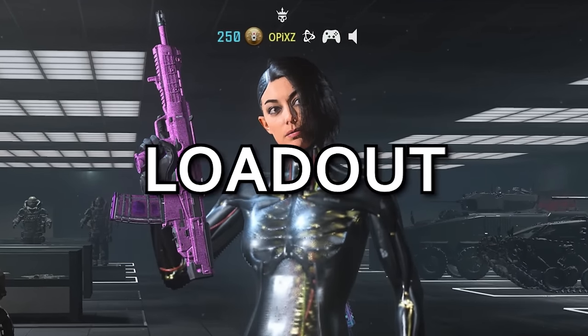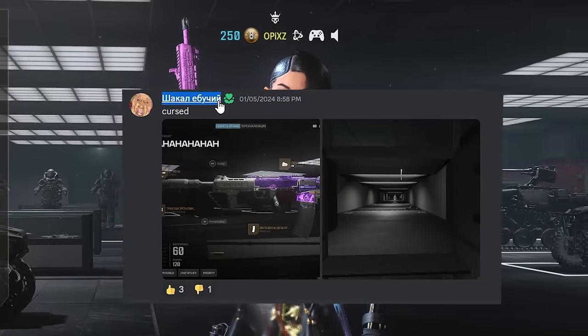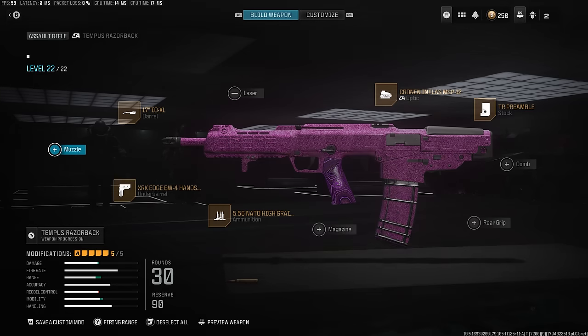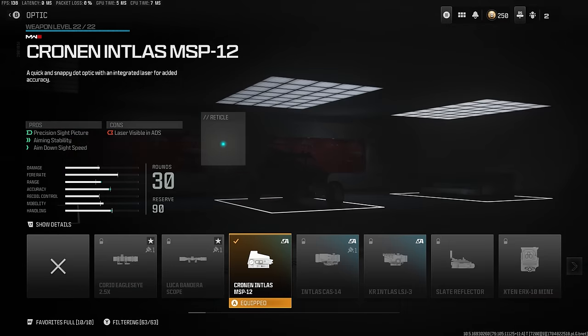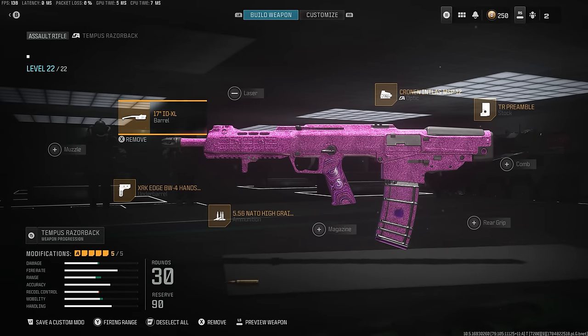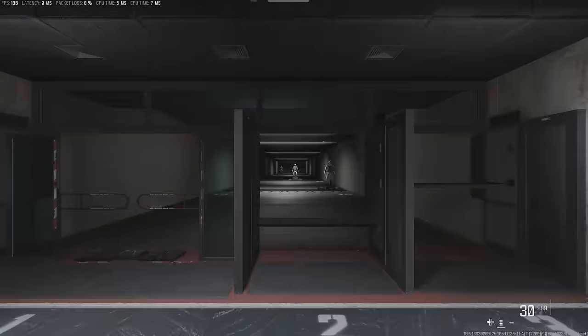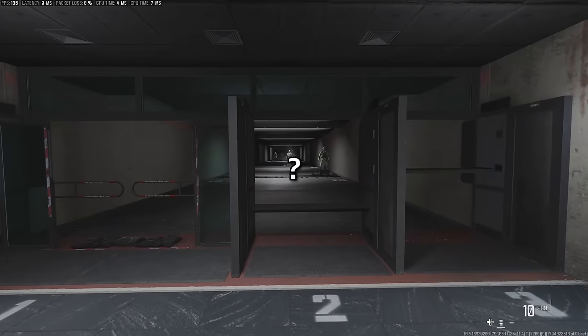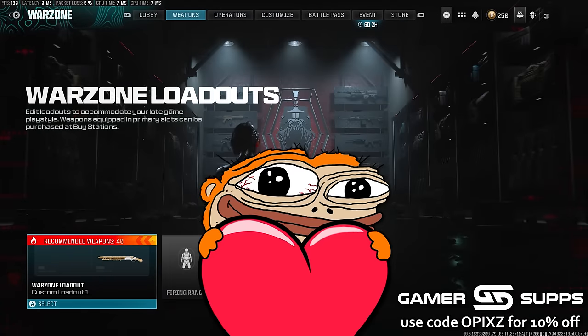All right boys, today we have a good cursed loadout — shout out to the Discord. We take the Modern Warfare 2 Razorback and slap on this barrel which has a built-in scope, then take the Modern Warfare 3 aftermarket part optic and slap it on there. Since the barrel already has an optic, it just messes the whole thing up and turns it into this thing without a sight. This is how it looks when you aim with it — proper cursed. Let's see if we can get a win with this!